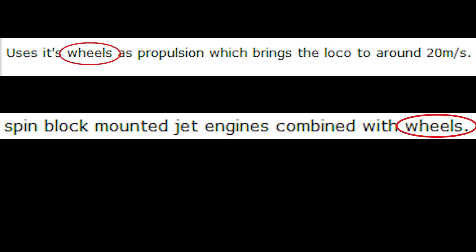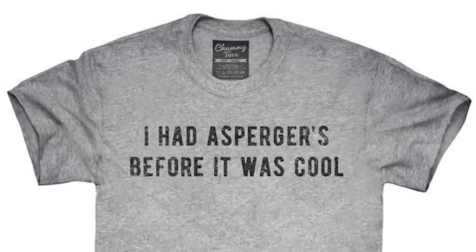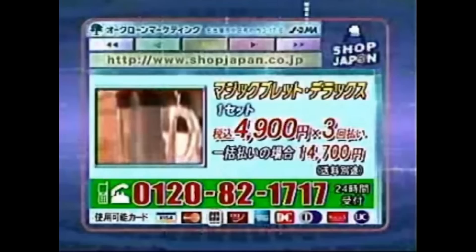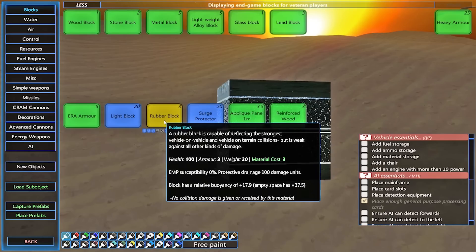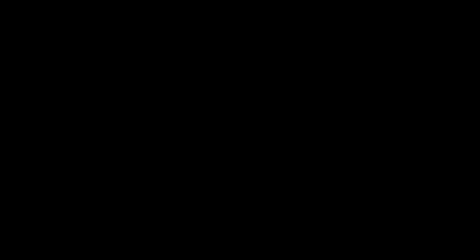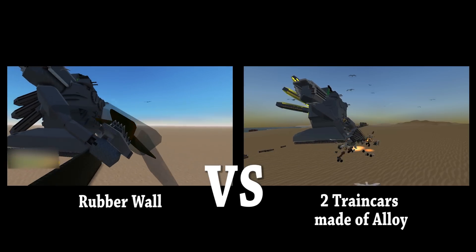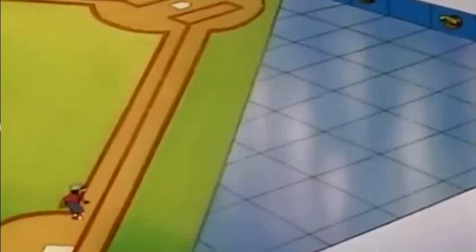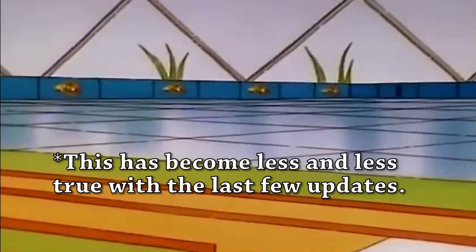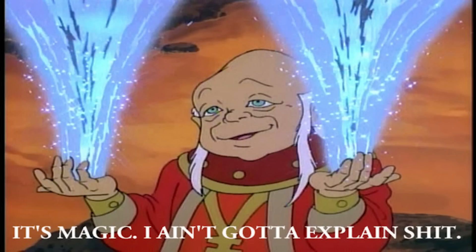Most people seem to be using wheels to make their trains, but I've been making these babies since before Nick even added powered wheels, and here's how: rubber blocks. These magical blocks have enough friction against terrain to stabilize even a towering mecha, but negate collision damage between blocks gently enough — like a sponge. They also completely negate friction between blocks.